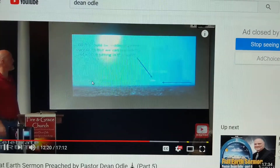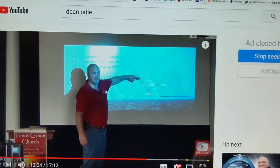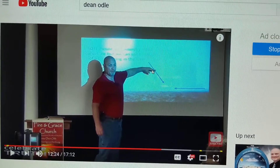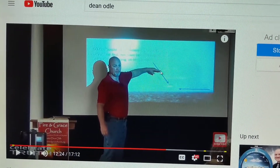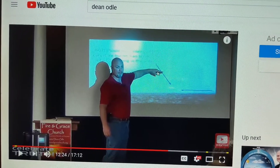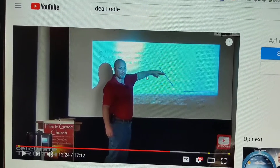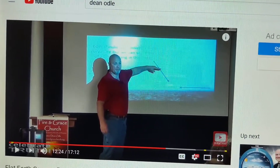Pastor Dean then claims sixty feet should be hidden — we should not be able to see probably about here. He holds his hand up at what he says is the sixty-foot mark, claiming that everything below his hand — the gantry crane, the ship — should be hidden. So let's take a look at that.